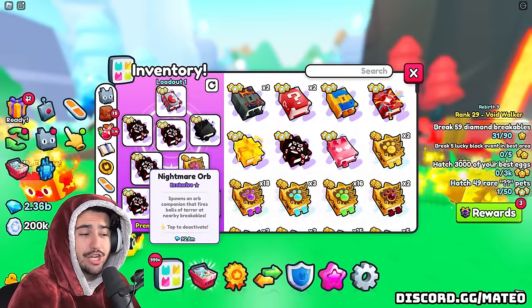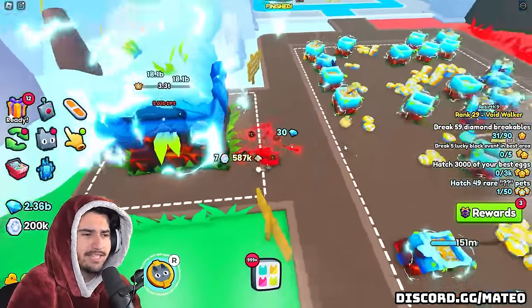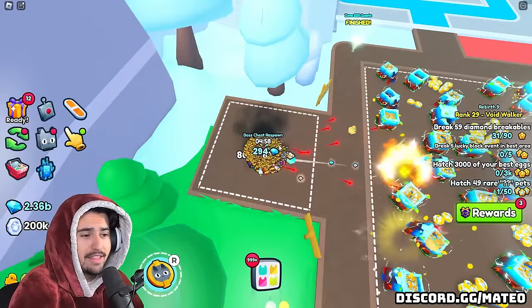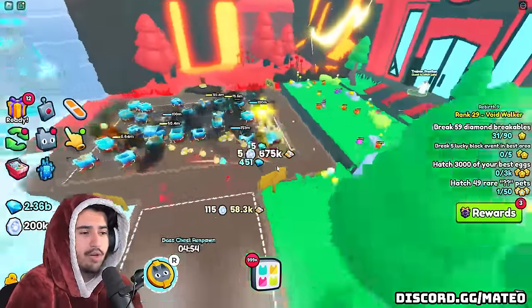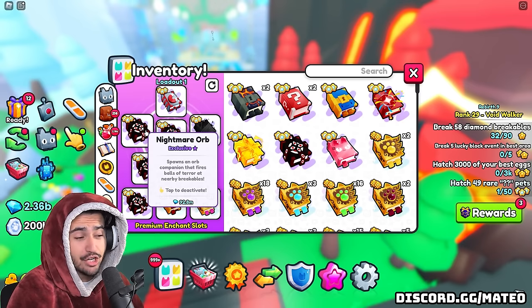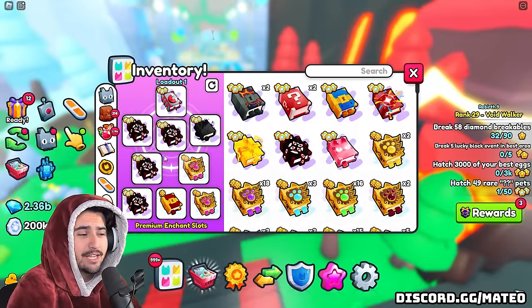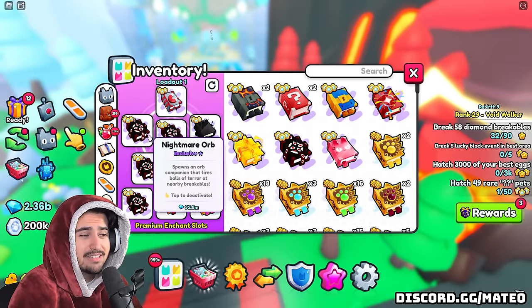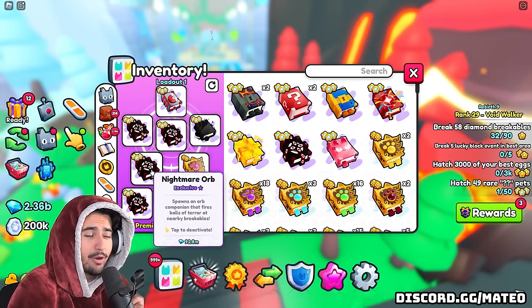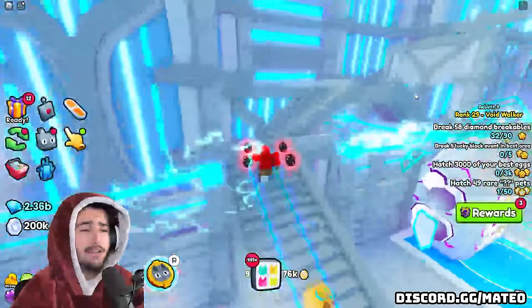Next we have the nightmare orb enchant books, which are super important for your DPS. A lot of people think these don't work, but that's because if you're standing off to the side the orbs shoot toward the nearby breakables. If you just stand in the middle, your orbs will only hit the chest and will definitely increase your damage output. These nightmare orbs are 92 million each — not cheap — but in the long run worth picking up because every time there's a boss chest event they'll go up in price. I'd pick up four or five to have on hand at all times.